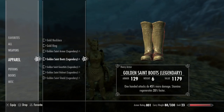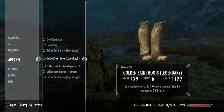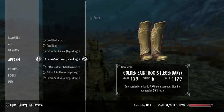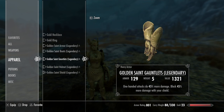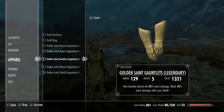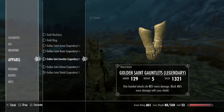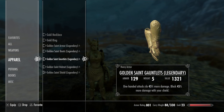Moving on to the boots — the boots and the gauntlets have an armor rating of 129 when fully upgraded. I enchanted my boots so one-handed attacks do 45% more damage and stamina regenerates 35% faster. The gauntlets might be my favorite of everything in the set — I think they're pretty cool, I like the spikes on them and the kind of flame designs. I enchanted these to also have that one-handed enchantment and blocking is 45% more effective.